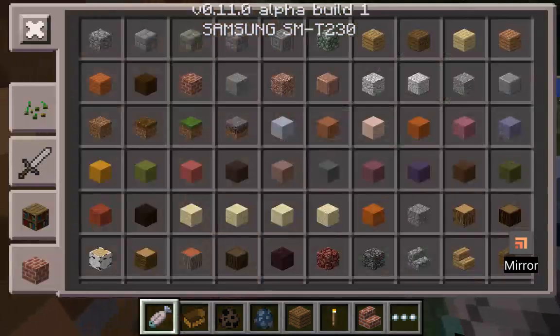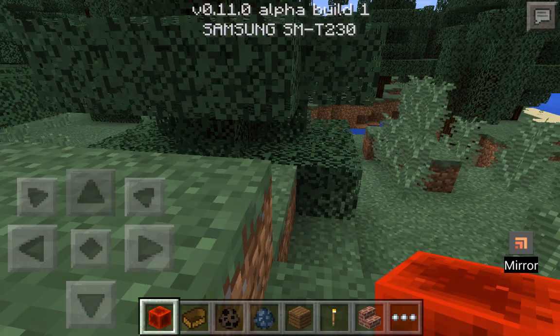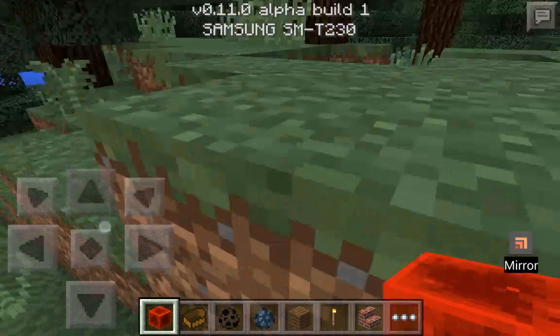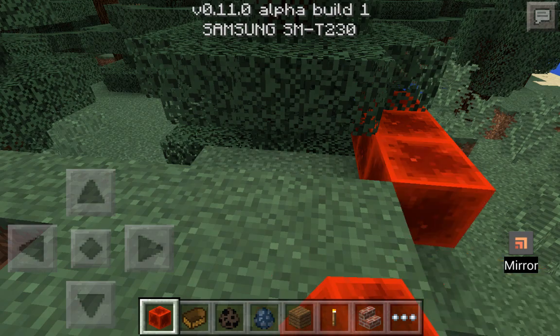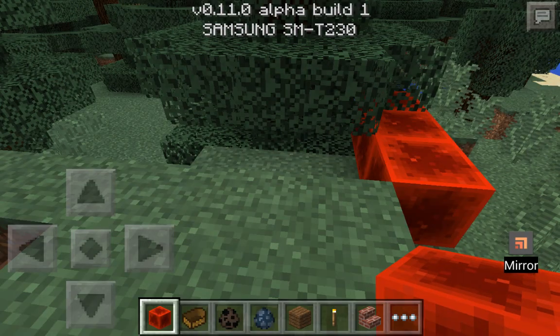There's another extra block added in Minecraft which is the block of redstone. Now you can see here I place it - it's very good for decoration. But it doesn't mean that you can make redstone wires and buttons yet - that's not on Minecraft PE yet, but hopefully it will be soon.